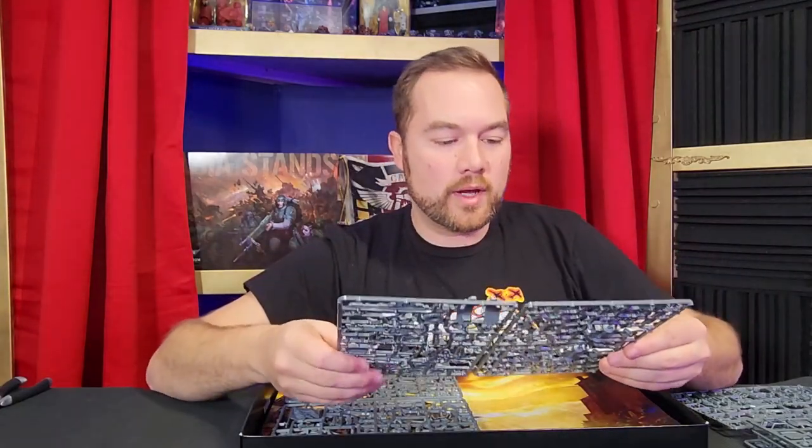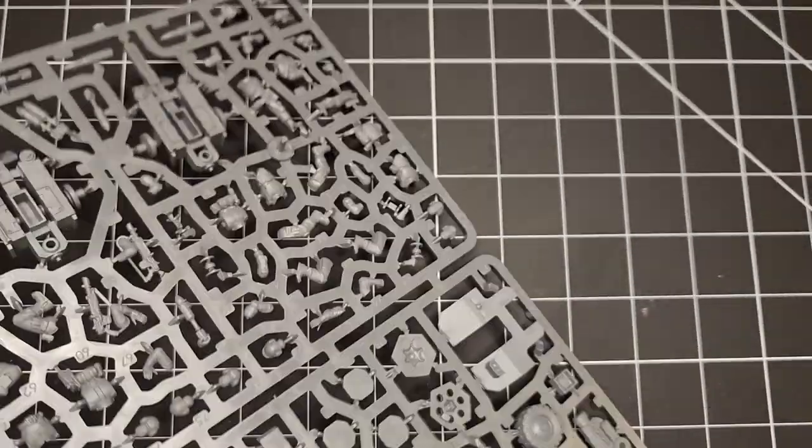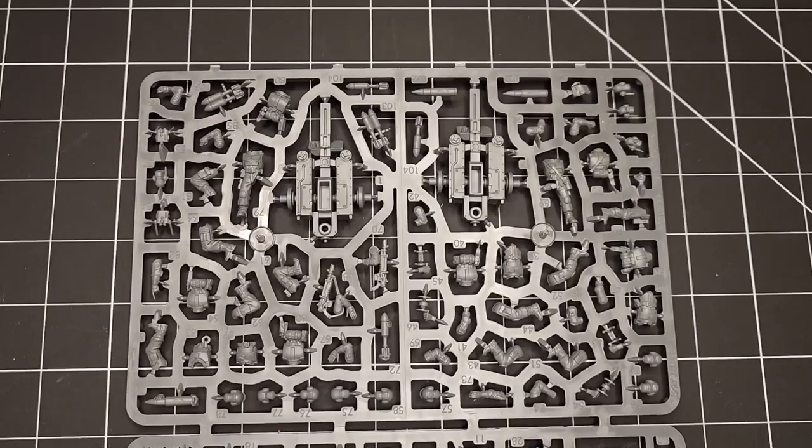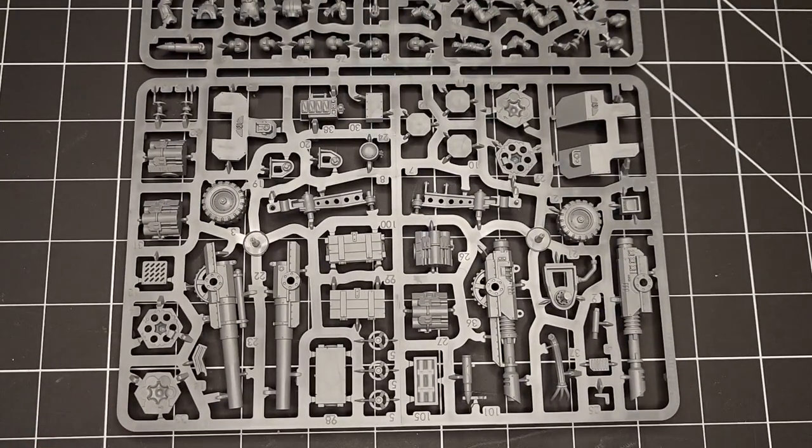Looks like we've got the rest of the Ordnance teams here. It comes with two Ordnance teams, so this would be the main chassis of both and the extra lascannon and some shells too.